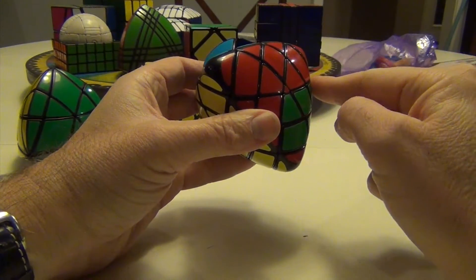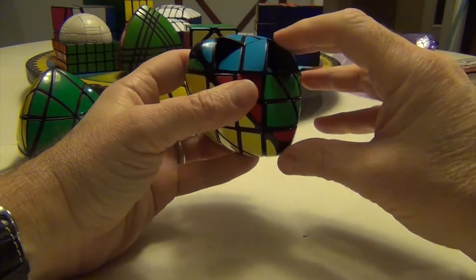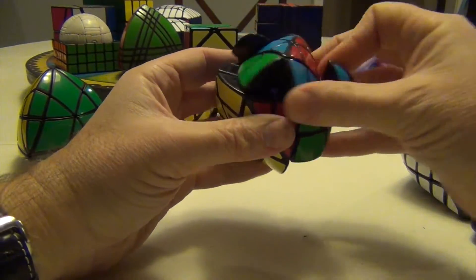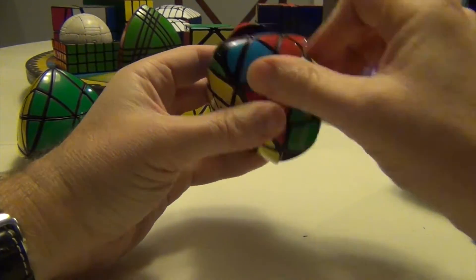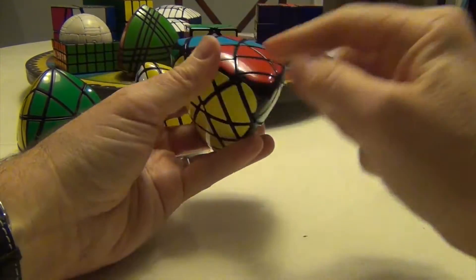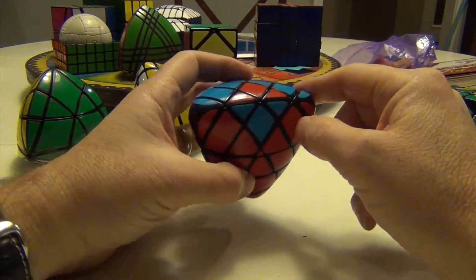We created some misplacement here, but that's okay. We're simply going to do an edge swap over here: 2R, U, 2R, U, 2R, 2U, 2R, 2U, 2R, 2R, UI, 2R. That fixes this. Move this back over here. So now all these are fixed.